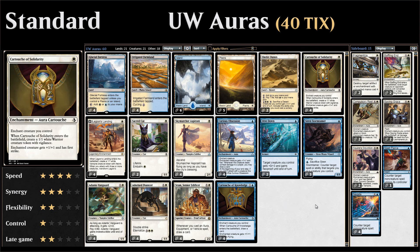Starting with one of the many auras in the deck, we have four copies of Cartouche of Solidarity — single white to enchant a creature. When the cartouche enters the battlefield, we create a 1/1 white warrior creature token with vigilance, and the enchanted creature gets +1/+1 and first strike. Making multiple permanents with just one card also helps us towards ascend.